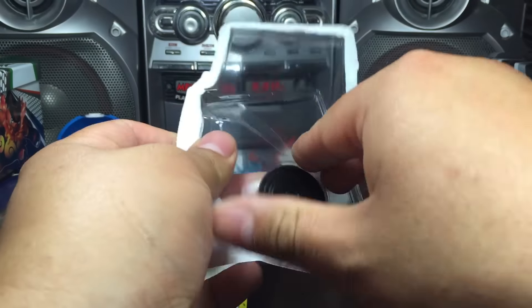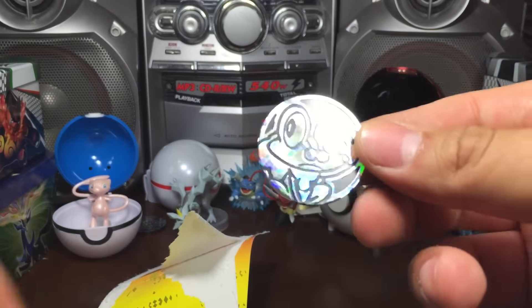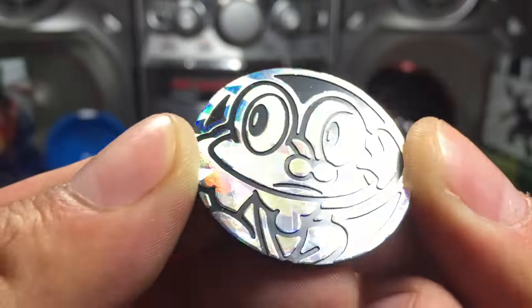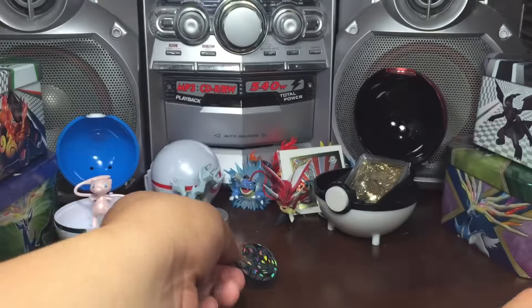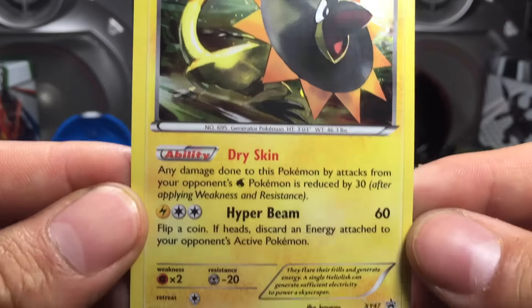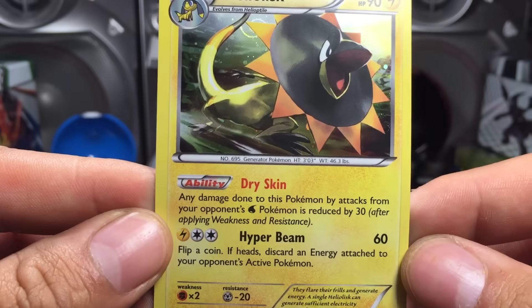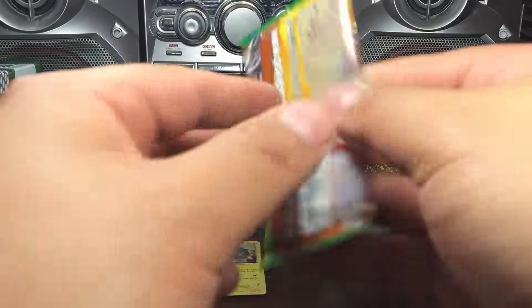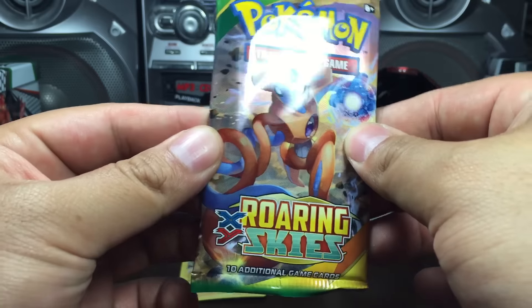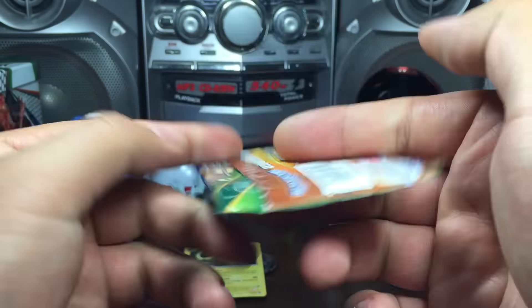This one comes with a Froakie coin — no color to it, just a generic one. And there is the Heliolisk black star promo number 47, and the single booster pack of Roaring Skies with a Deoxys — look at that Deoxys!